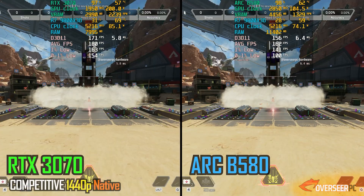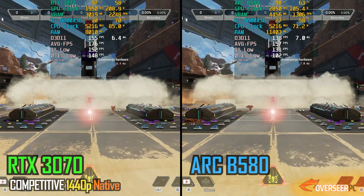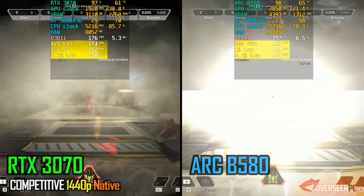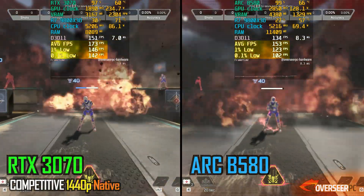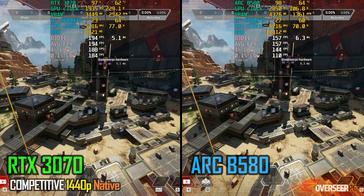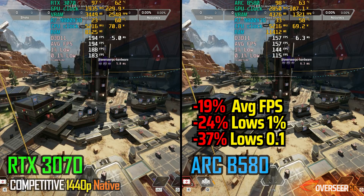In Apex Legends, it's not as bad — about an 11% difference between the two cards. However, look at how Intel is much more stable in heavy action scenes compared to the RTX 3070. On static scenes, that's a pure win for the NVIDIA card, but the heavy action scene tells a different story.